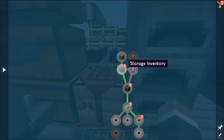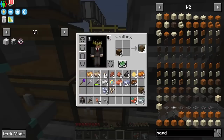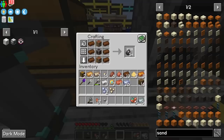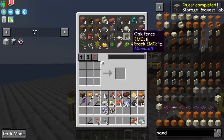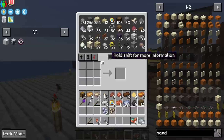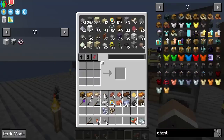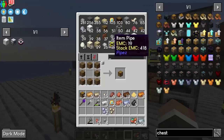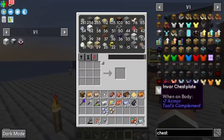We can take this further with the storage request table — made with six more invar-constantan alloy, two regular crafting tables, and a storage inventory. This does the same as before but also incorporates a crafting table into the terminal. Even better, we can shift-click recipes from JEI: click the plus icon while holding shift and it pulls all required ingredients from our chests into the crafting grid automatically, then we just craft the item. Super cool.